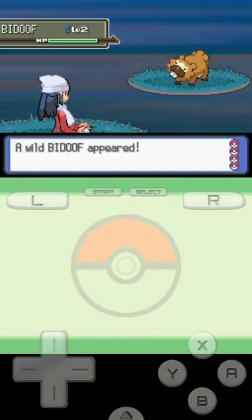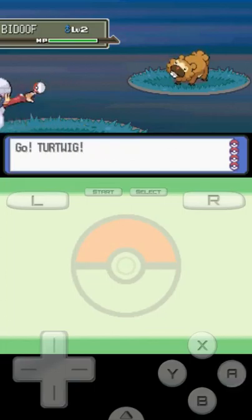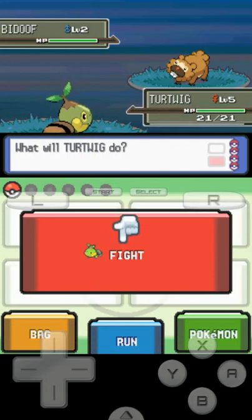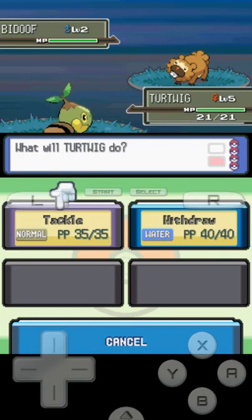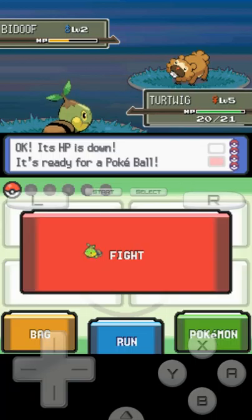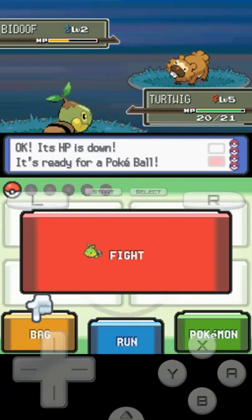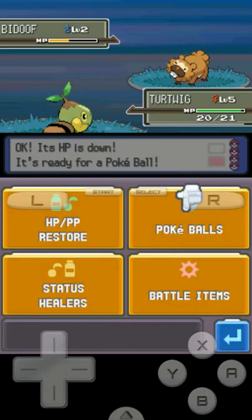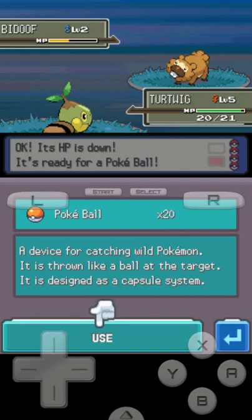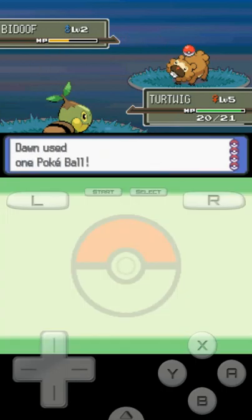There's a level two Bidoof in the grass. Dawn sends out her level five Turtwig. She demonstrates the catching process: attack the wild Pokémon to lower its HP, then go to your bag, select a Poké Ball from your inventory, and throw it at the wild Pokémon.